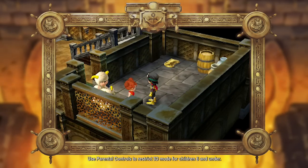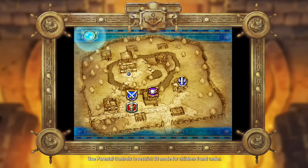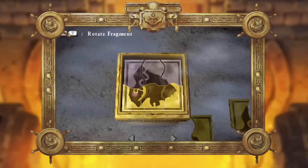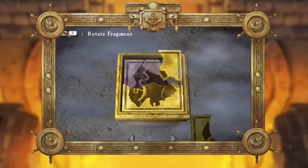Powerful objects known as tablets are scattered across the land and sea, and one form of these can only be found using a fragment detector. These colorful chunks of stone can be combined like puzzle pieces in the assembly room at the Shrine of Mysteries.